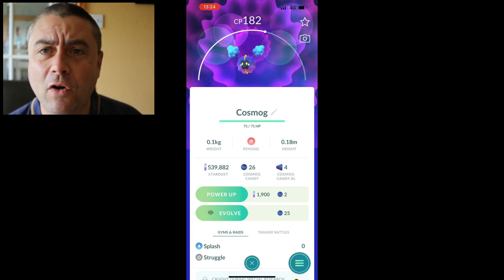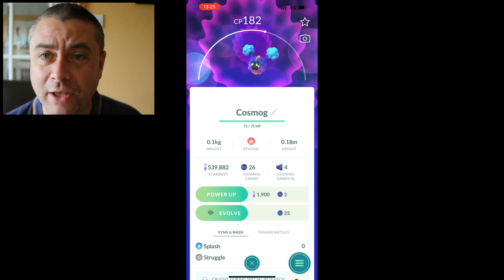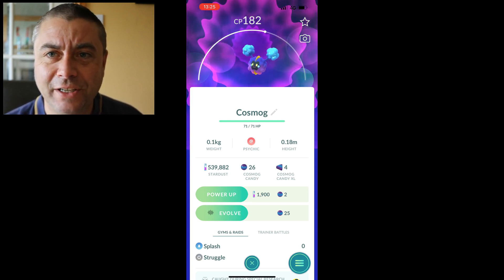You might go into Cosmog and see the evolve button's not there. I was thinking to myself: do I need a lure module, do I need to walk it, do I need to put it as a buddy or whatever? But it's not any of that - it's just a glitch.